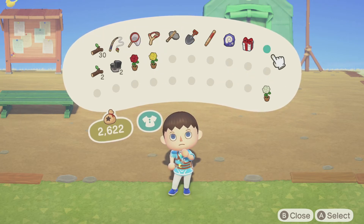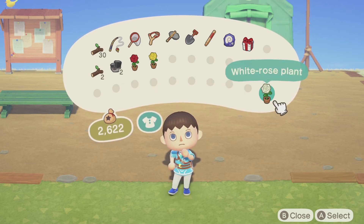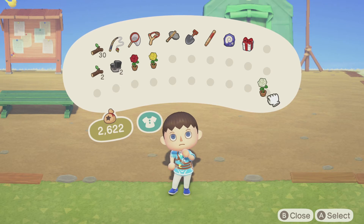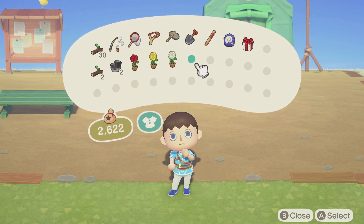As you can see, I've upgraded my inventory to three rows. I also found by accident that when you press and hold A, you can actually move items in your inventory to a different slot, keeping your inventory nice and organized.